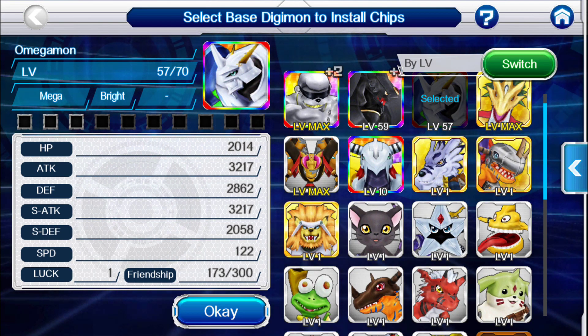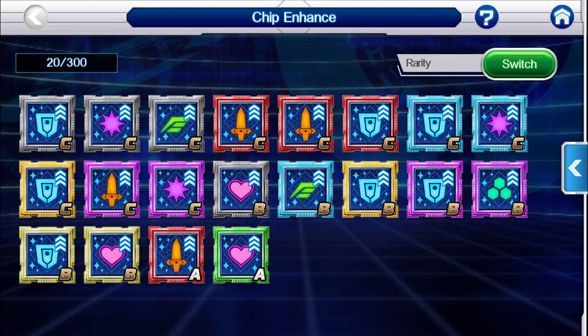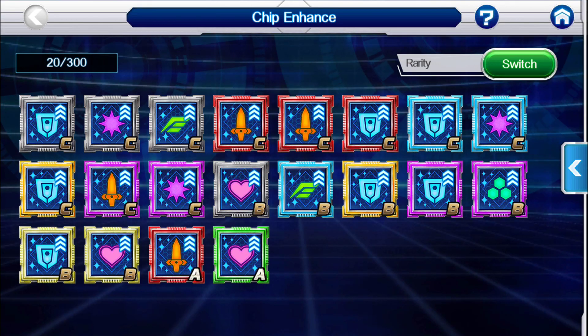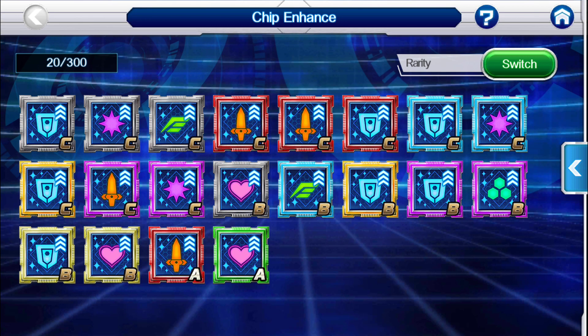Just make sure you have the right chip for the right Digimon that you want. To enhance them, you come here. Say I want to turn one of these B's into a higher B — I need multiple of the same kind of chip in order to upgrade. So if I had multiple C's... I don't think I have enough though. You need more than just a few.